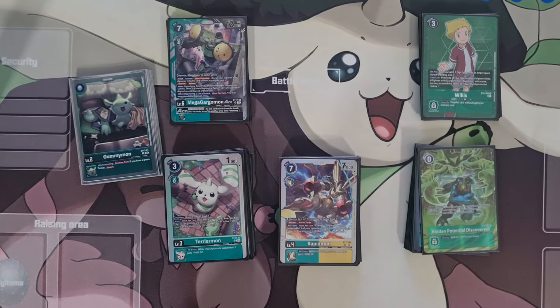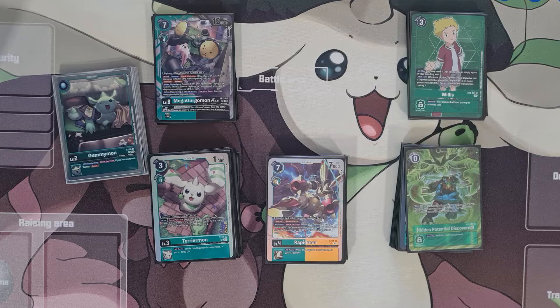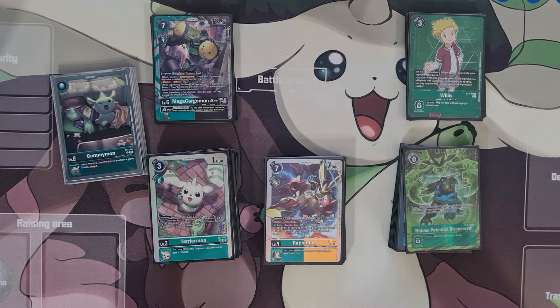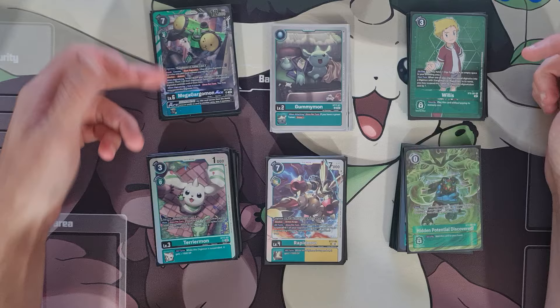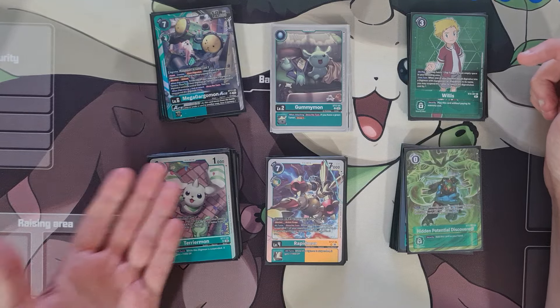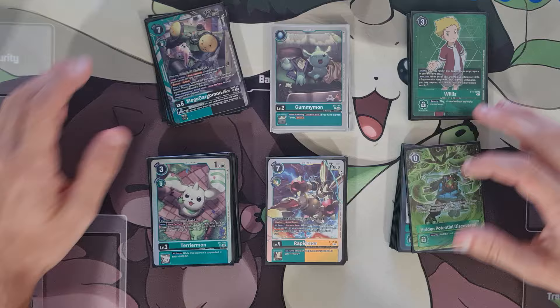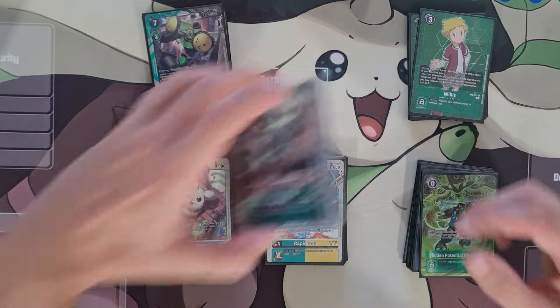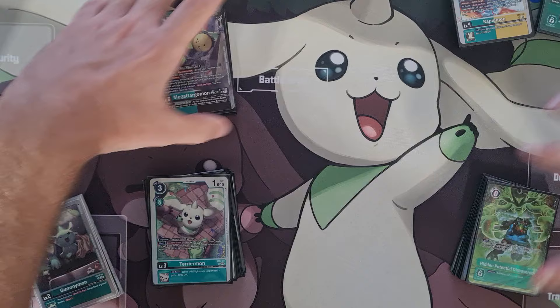What's going on guys, it's Loza looking at my new Terriermon deck profile — the one I took to the Double Typhoon Cup. I thought it was a pretty successful list. I've kind of separated it into your megas, your level fours and fives, rookies — that's a big chunk — tamers and options. We'll go through one by one, starting with the eggs.